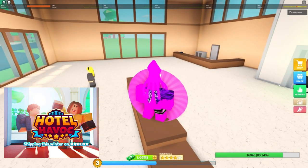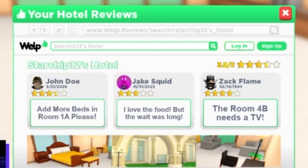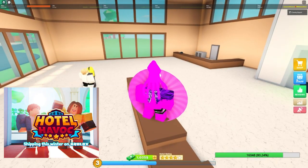There's also this screen which looks like an in-game hotel review. You've got John Doe saying 'add more beds in room 1A please,' and Jake Squid saying 'I love the food but the wait was long.' So much more options, much more customization.